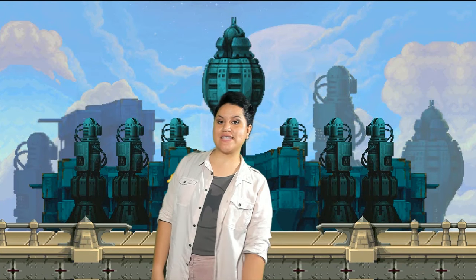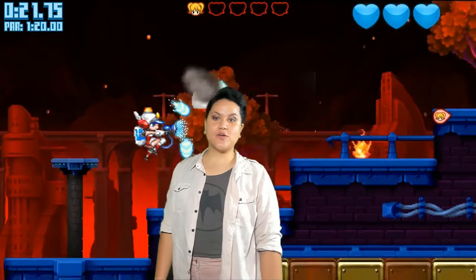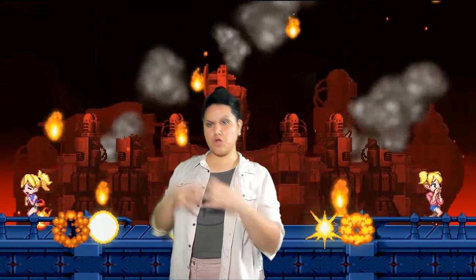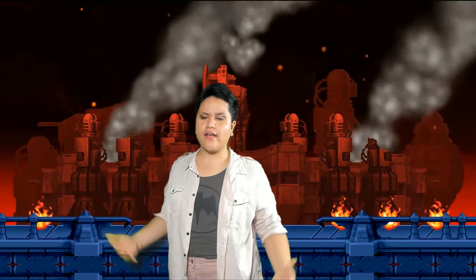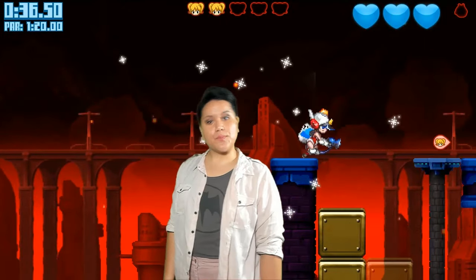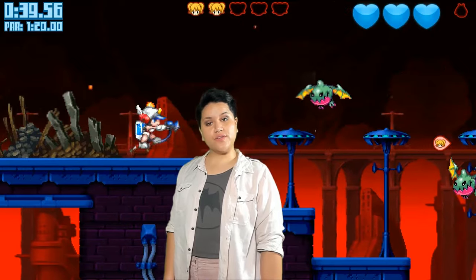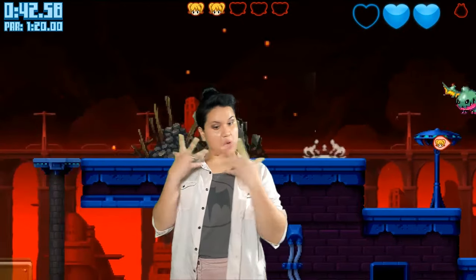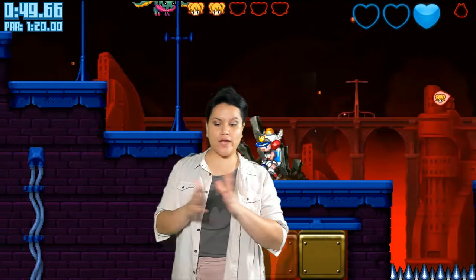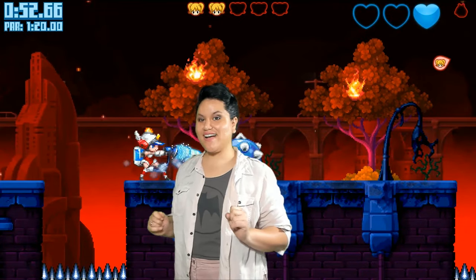Now we got Mighty Switch Force 2, which has fire, and our weapon of choice is the Infinity Dowsing Apparatus. This has about 16 stages to play. Notice the graphics are pixelated just like the first version. The story is that an explosion happened, there's fire everywhere, and it's up to Officer Patricia Wagon to save civilians. Instead of the pellet shooter, we now have the Infinity Dowsing Apparatus — we can use it to take down the flames and direct enemies for the puzzles on the stages.